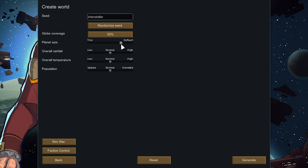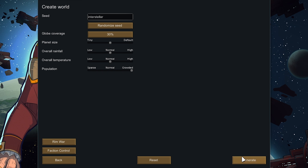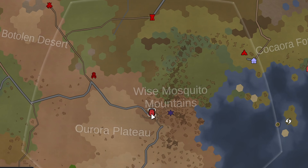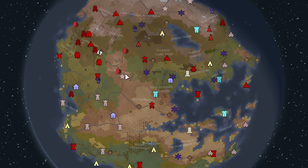For planet size, I'm currently playing on the size one below default, with population set to Crowded. If you want to reduce lag — especially playing with RimWar — smaller maps produce less lag because there are events always happening on the map. Just note that if you make the planet size smaller, you'll need to go into the Faction Control mod and change the total number of faction groups to appear on the world. On this size around 35 to 50 should be okay, but when I tried cranking it to 80 a bunch of factions spawned on top of each other — definitely avoid that. For this world size, 50 seems fine.